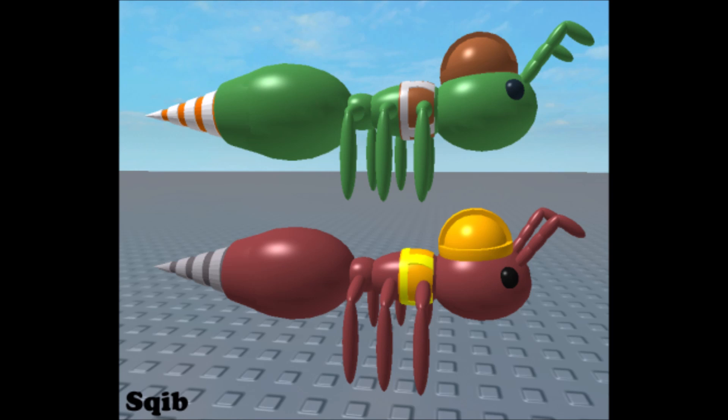The next monster is not a drawing — it is a model itself. It is called Drillant and it is by Squibb. The three typing possibilities that Drillant could have are Terra Bug, Metal Bug, or Terra Metal. The most likely choice would be Terra Bug. The bottom one is the normal form and the top is the exotic.